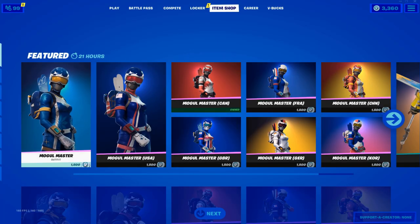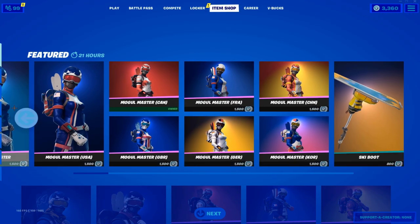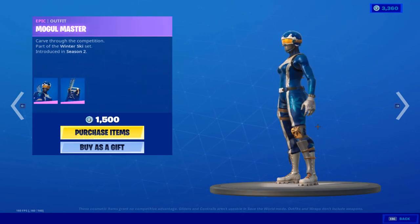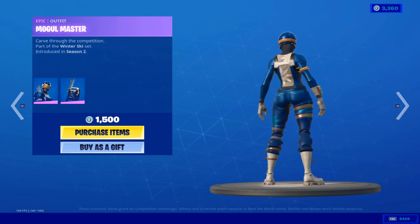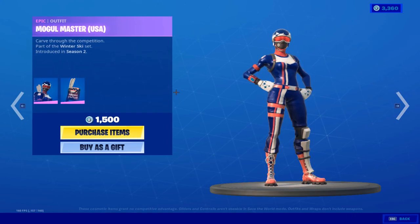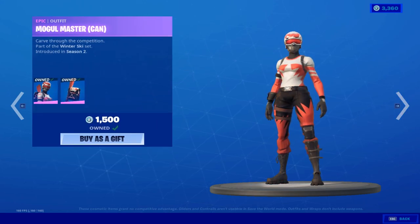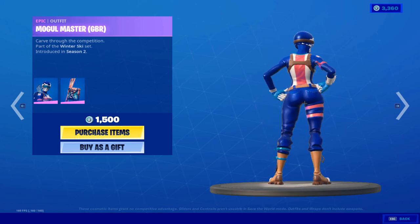So here are the skins. I'm gonna be showing them all in the locker. First we have the Marvel Master - this is the default. The default Ski Bug back bling. We have the USA Marvel Master, USA Marvel Master back bling, and the Canadian one.